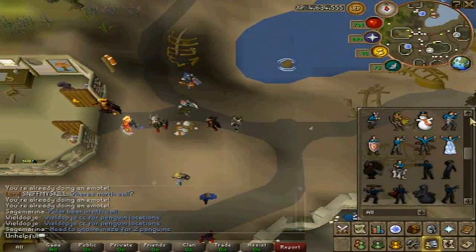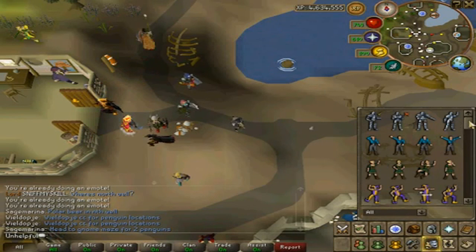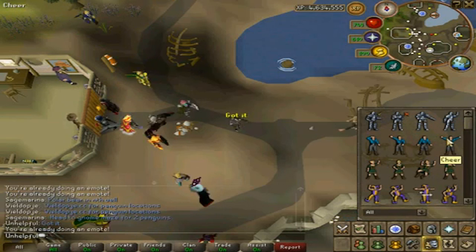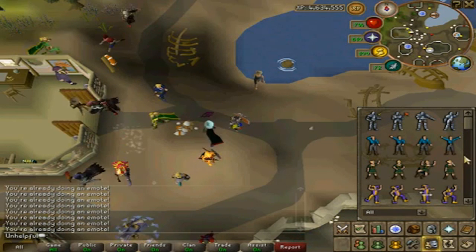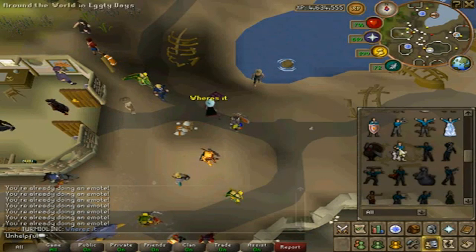So if you've ever done any penguin hunting on RuneScape, you're gonna love this clip. This guy is combining the explore and cheer emote to make it look like he's spying on an invisible penguin right in front of him, confusing literally 20 or so people trying to find it.